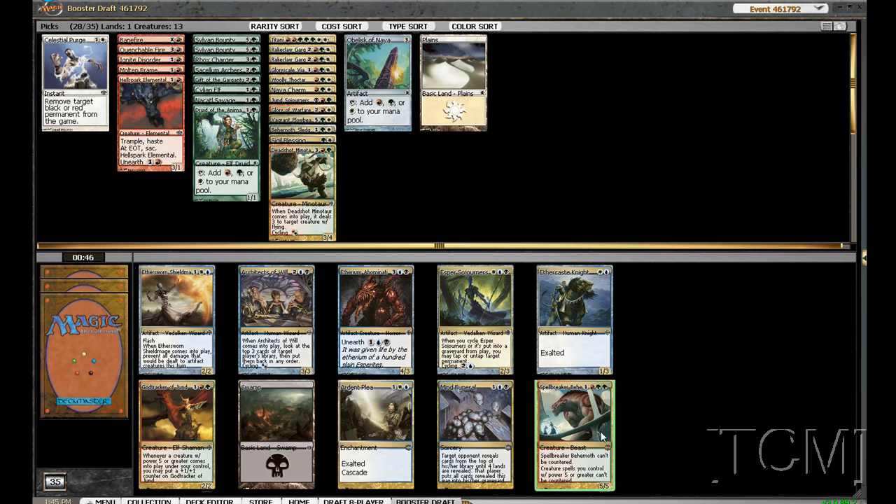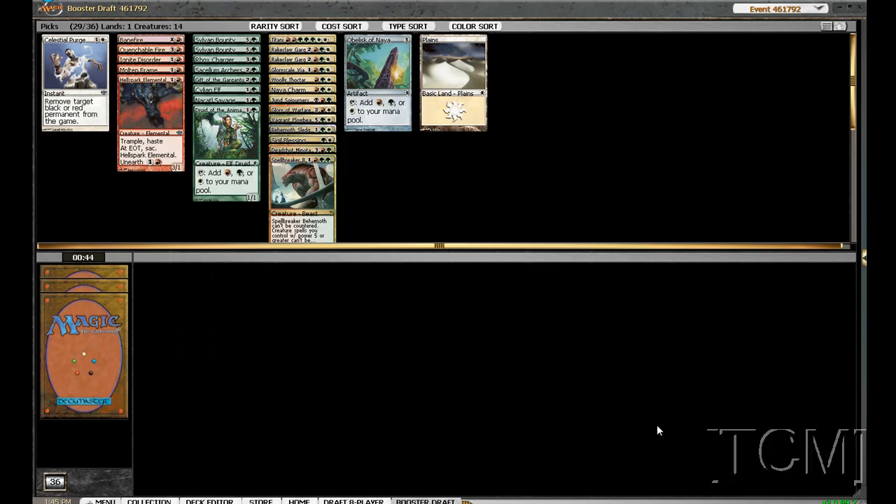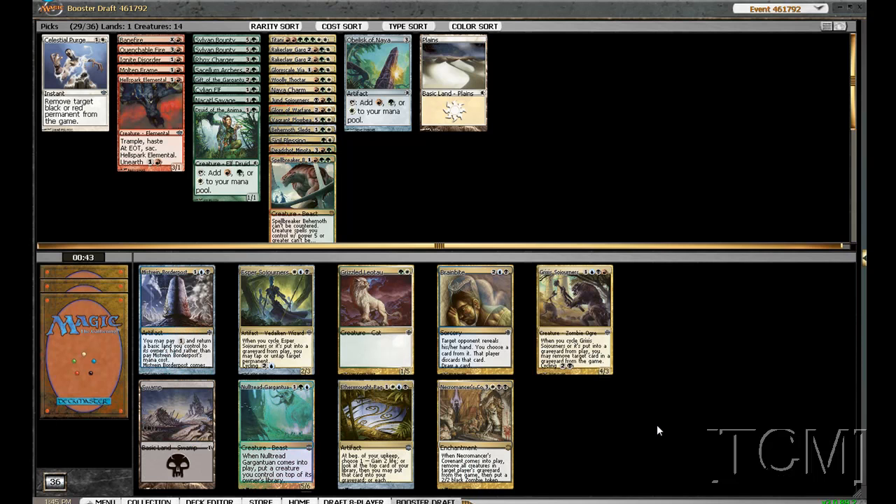And there's our Spellbreaker Behemoth. Now we'll try Gargantuan — foil. We don't really have any fixing here so we'll just take the cat.